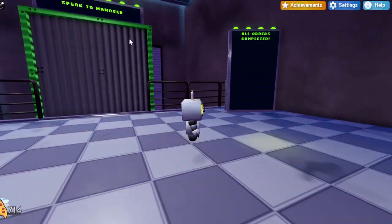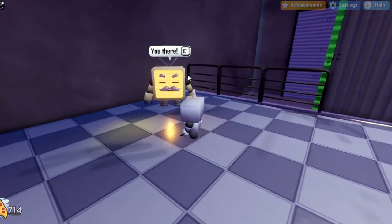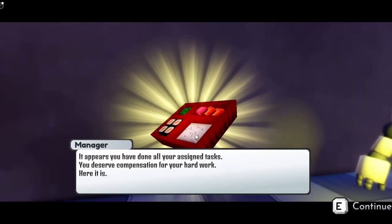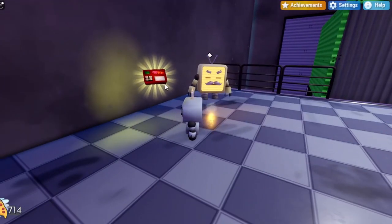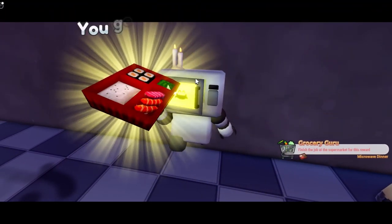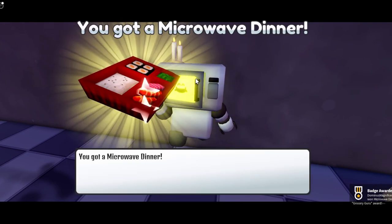Once you push the cart in the truck and get all of the quests done, you should see the completion message. Go back to the robot you spoke to in the beginning and he'll thank you for your work. For your reward you will get a microwave dinner. Once you do all of those tasks and find it, go ahead and touch it and you should get the Grocery Guru badge. Hopefully you guys enjoyed and I will see you guys next time. Bye!